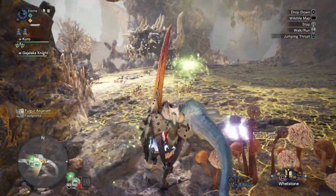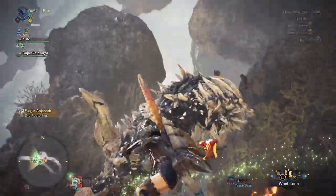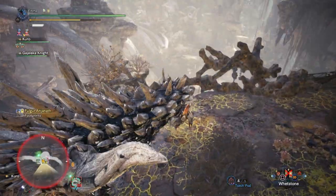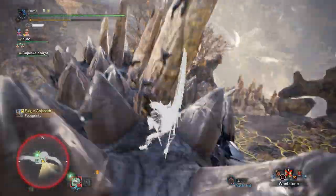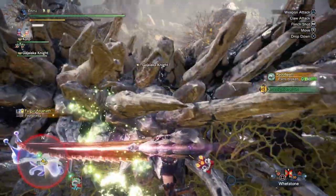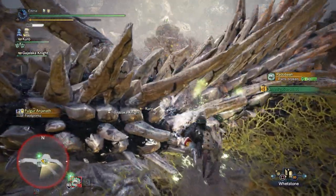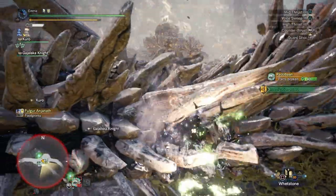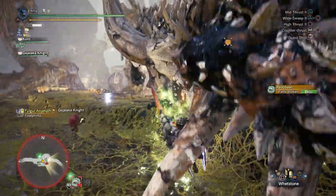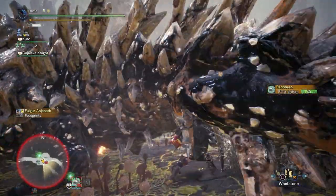Okay we should be there - there you are! Let's try to get a wall bang first. This Radaban is also massive, jesus. Let's get his tail. By the way I'm using the ice lance - apparently Radaban is a two-star weakness to ice and I didn't know that.